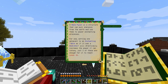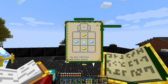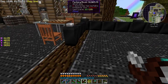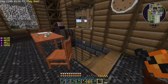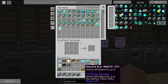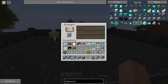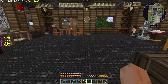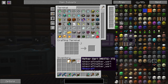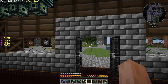The mana pylon is a searcher that pulls energies from the earth to power enchanting processes - setting one adjacent to an enchanting table as if it was a bookshelf drastically increases the power. Two are enough to reach level 30, and it doesn't seem to need any active mana. Let's try enchanting a diamond axe - and yep, it goes up to level 30. All those bookshelves are now replaced by just two mana pylons. That'll be it for this episode - I hope you enjoyed Botania. I'm very interested in learning more, till next time, take it easy.